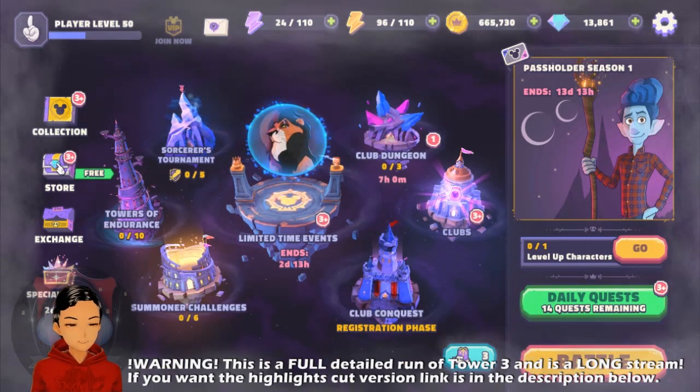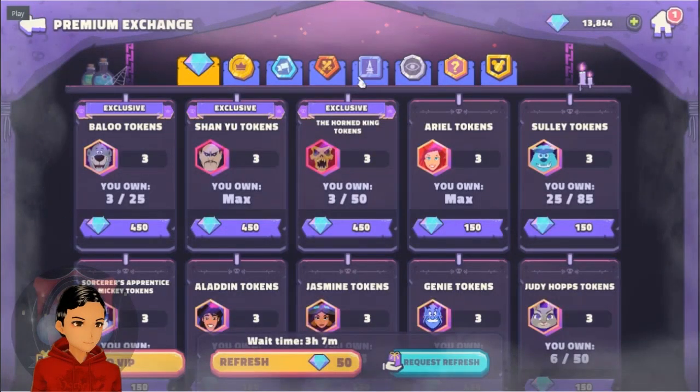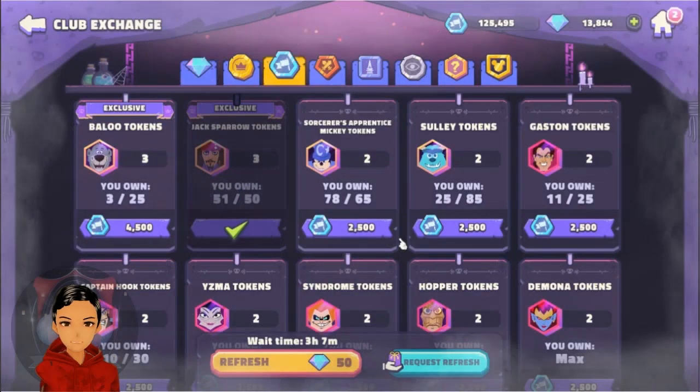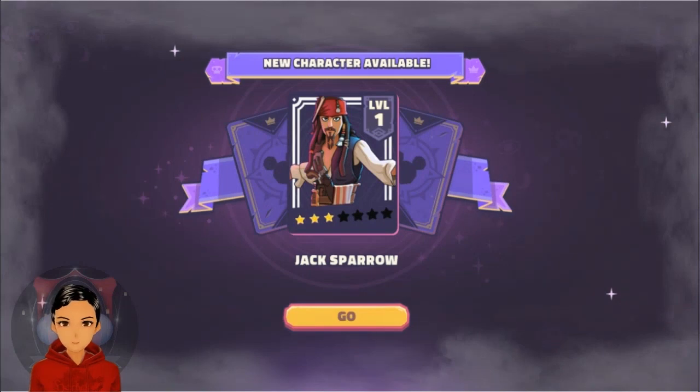If we go over here to the store, you can see you get Jack Sparrow as an exclusive out of your club exchange currency, and I have enough to unlock Jack here. That's the last three that put me over the top, and we should get that nice little card introduction now that he is 51 for 50. There you go — that's my brand new unlock of Jack Sparrow, and that is why he was relevant, because tower number three requires Oceanic.